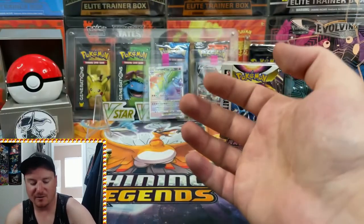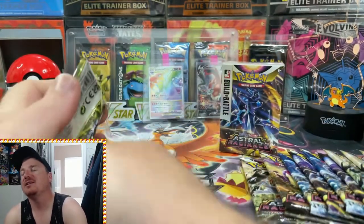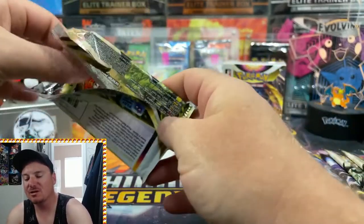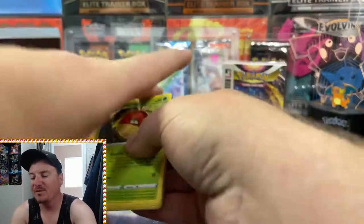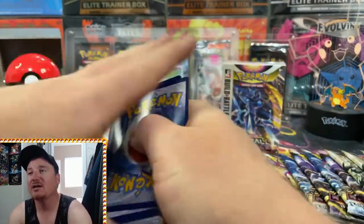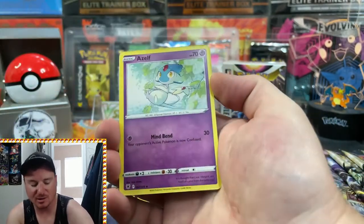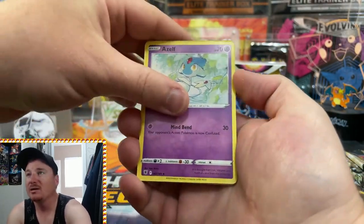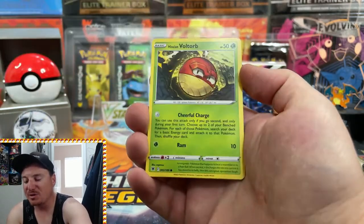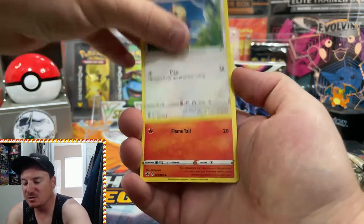You guys can see our two Charizards in the background that we finally pulled from Brilliant Stars. If you guys haven't seen the last openings we did, make sure you go check those out — back-to-back openings we pulled the Hyper Rare Zard as well as the Alternate Art Charizard from a three-pack blister. So that was pretty epic, you gotta go check those ones out.